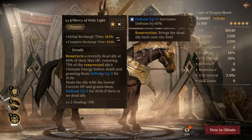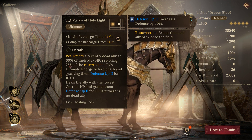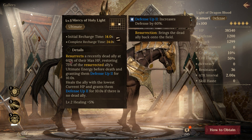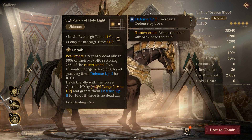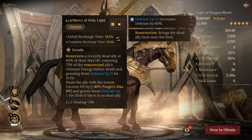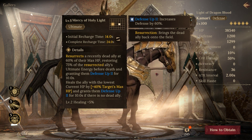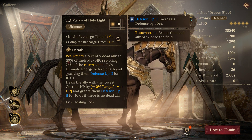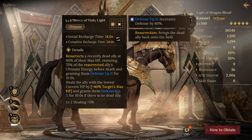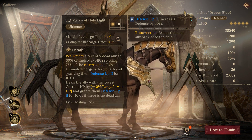Kamari's ultimate is a single target, which is limiting, but you get that resurrection and even if you're not resurrecting someone you'll get a heal plus defense up. You also restore 75% of whatever ultimate energy they had after resurrection. The resurrection brings them back at 60% health, but if you don't resurrect it heals for 40% of max HP instead. My strategy is to turn off his ultimate and use it manually when someone is close to death for a bigger heal.